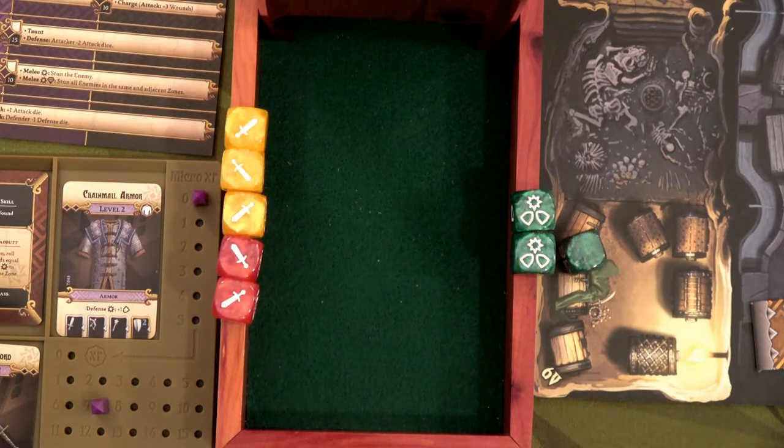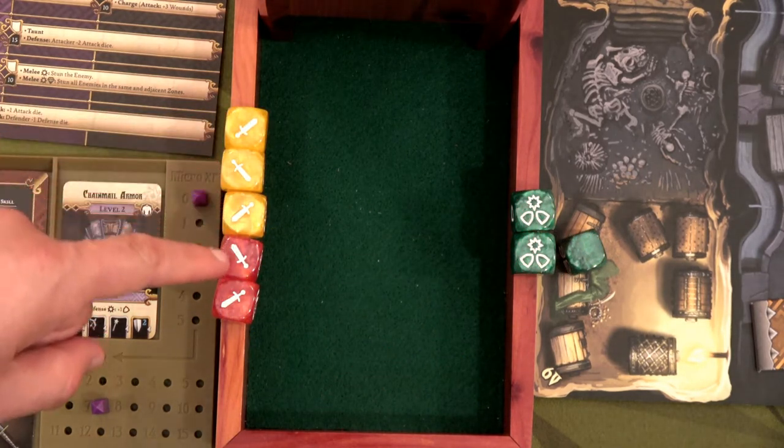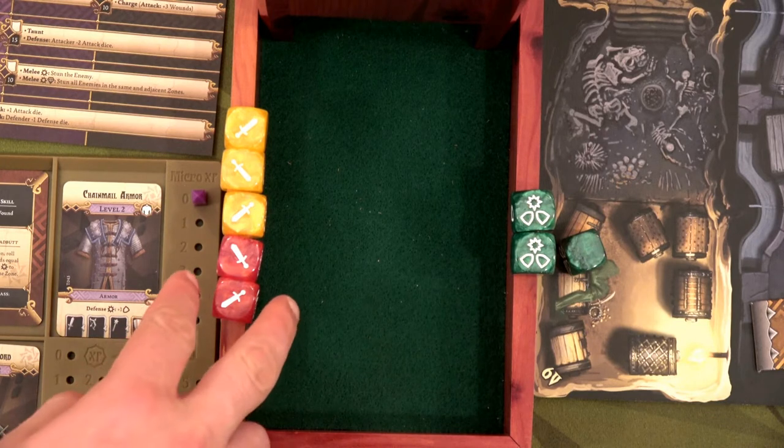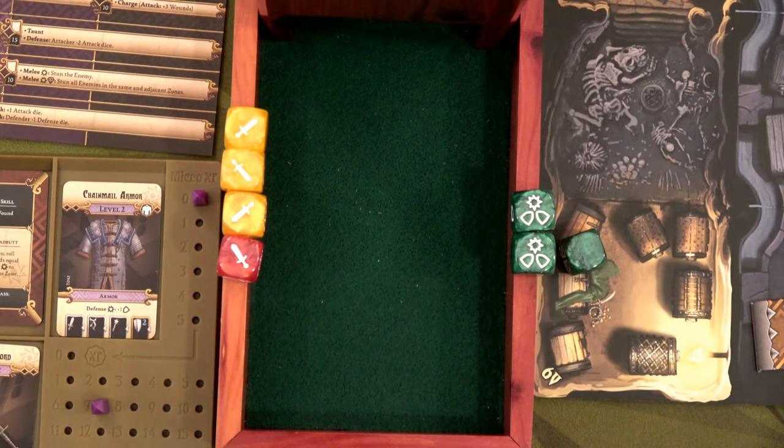Right now we've rolled absolutely zero bams, which stinks. We're doing five hits. He's blocking for four, so we'd only do one point of damage. So I'm going to reroll one of these reds, hoping I can get a bam, or better yet, that diamond.